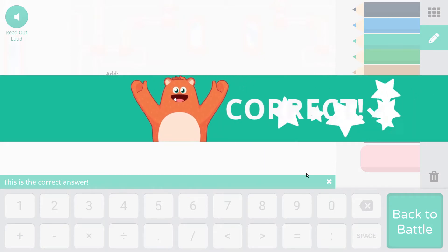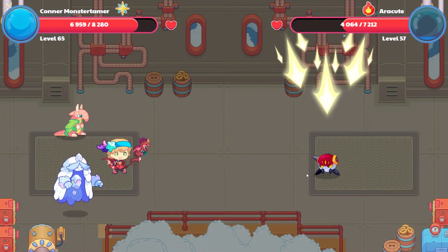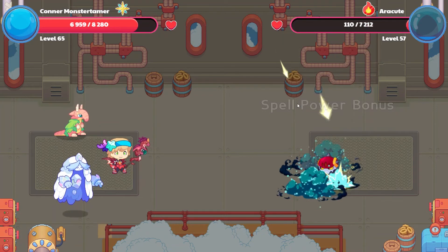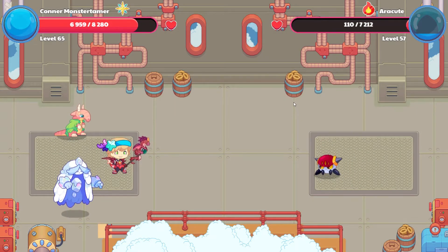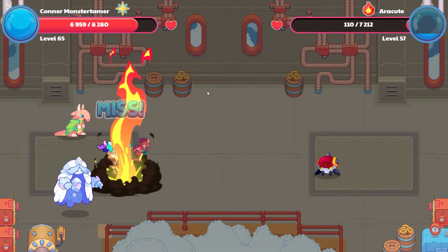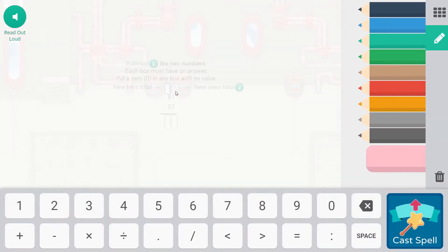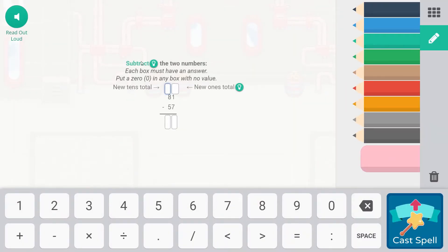Let's cast our spell. Awesome. And here we go with our second. Oh, that was so close — so close to knocking out our Q-Tick. All right, here comes Volcanon and he misses.